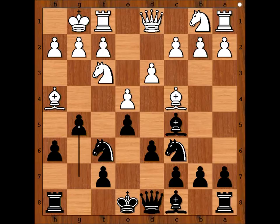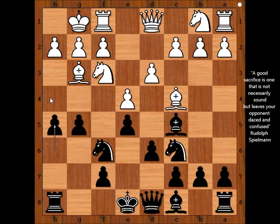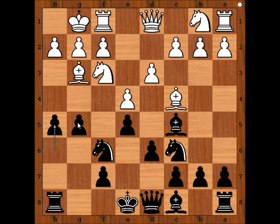h6 was played, bishop to h4, g5, bishop to g3. Black to move — how would you continue? Perhaps knight to f5 comes to mind. Steinitz played h5, threatening h4, but the problem is the pawn on g5 is not defended.